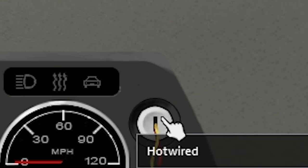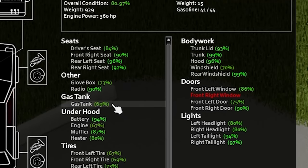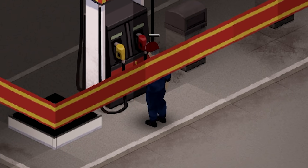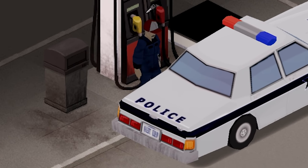You can check the condition of your car and also check if it has fuel or not by approaching the car's hood and pressing E. If you find a gas can, you can siphon gasoline from a gas station or other vehicles. You can also refuel your car directly from the fuel pump.